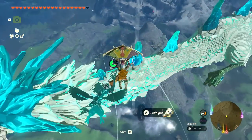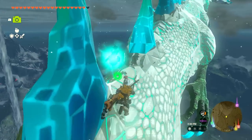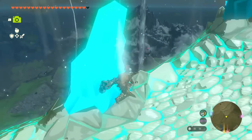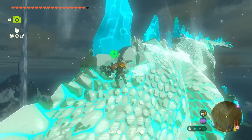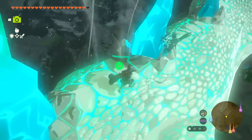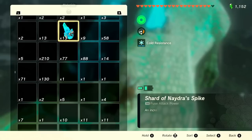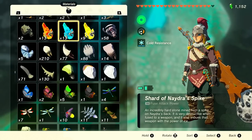Because of that, I have my cold gear on at the moment, which is nice because it gets really frozen around here. There should be, if we walk along it a little bit, some different spikes and stuff that we can get. We don't want to attack it just yet, and I'll explain why soon enough. Right over here we have the Shard of Naydra's Spike — an incredibly hard stone mined from a spike on Naydra's back. It is very destructive when fused to a weapon, and it also imbues that weapon with the power of ice.